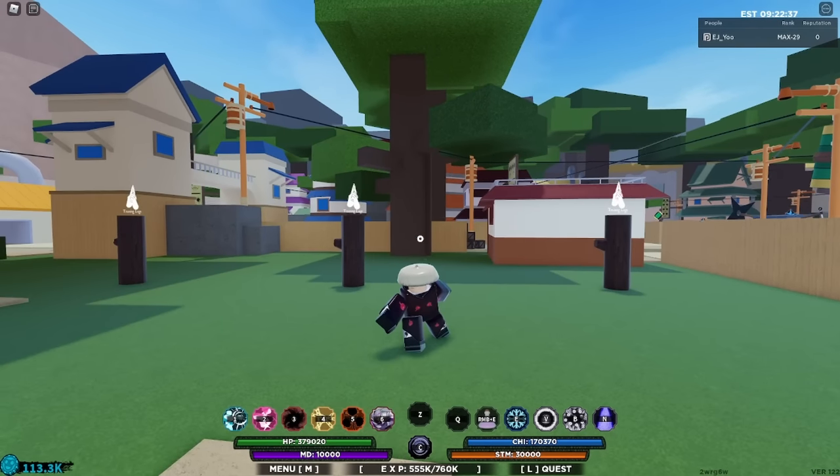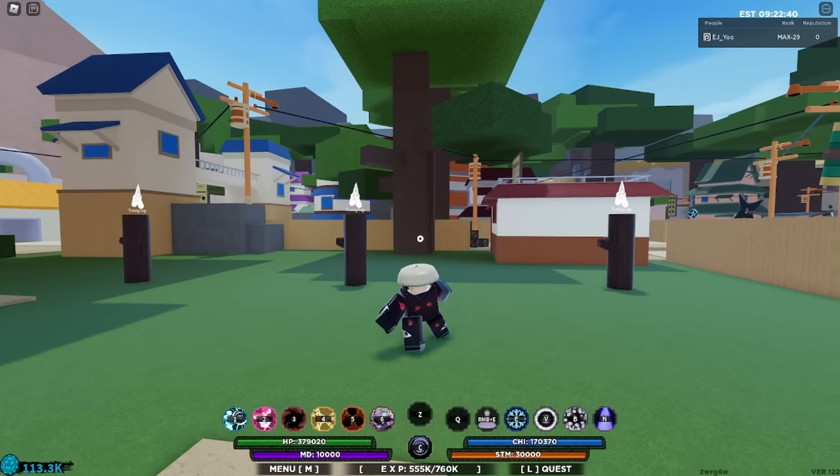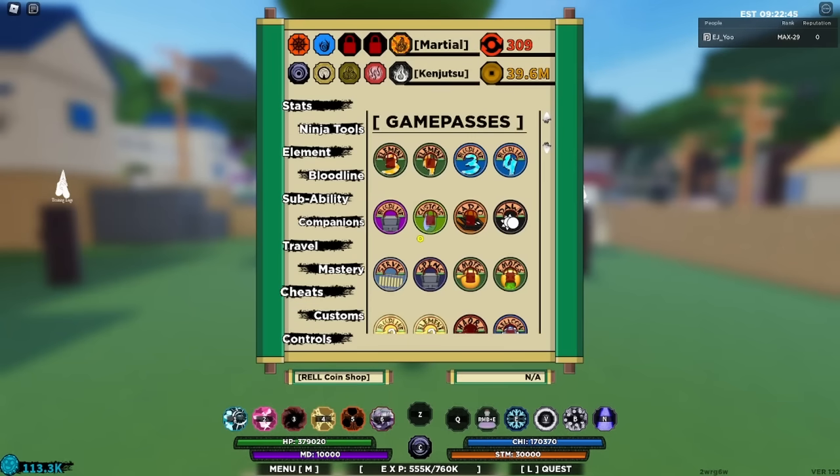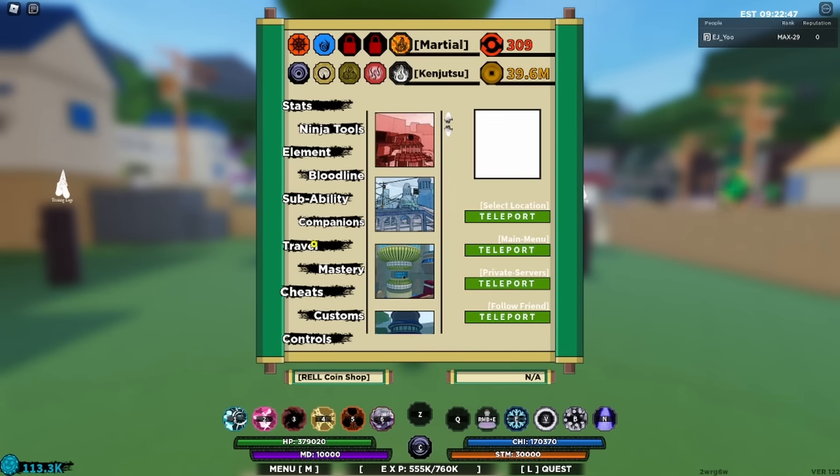To rank up in the brand new update, you actually have to go to your apartment. If you don't know how to get there, allow me to show you. If you're already in a game, go back to the main menu by going to your menu and clicking travel, then click main menu. I'll show you what to do from there.